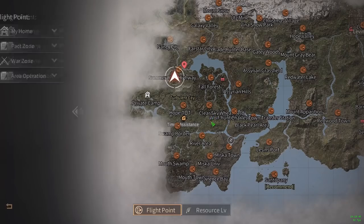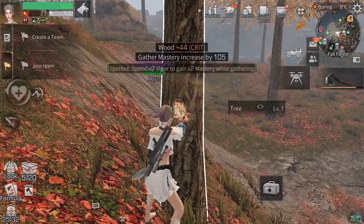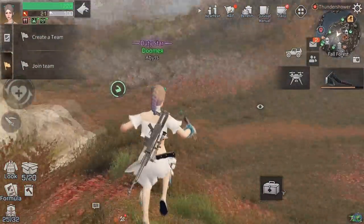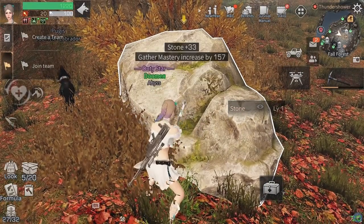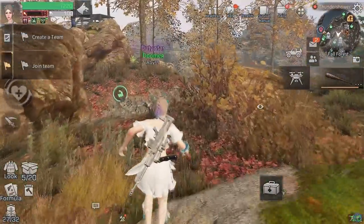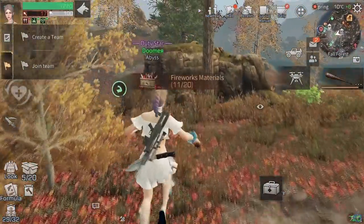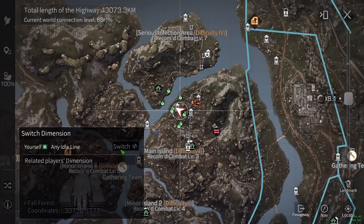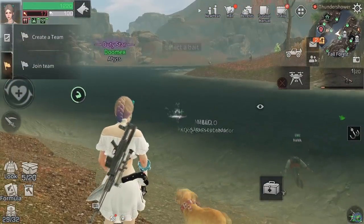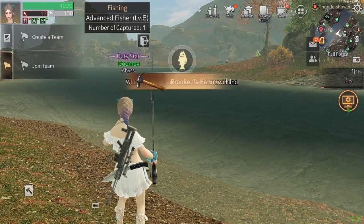Fall Forest is probably the easiest zone for gathering NPC items. There's a tree NPC item which I almost always get from the first tree chopped - and there it is, got it immediately. Always do Fall Forest. I normally also get the rock NPC item after two or three rocks. There's a hemp NPC item too, but Fall Forest is often crowded - try switching lines to get a fresh zone.